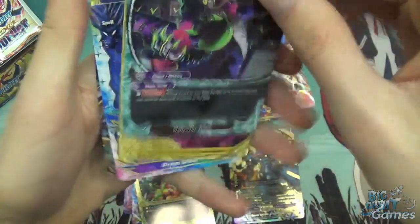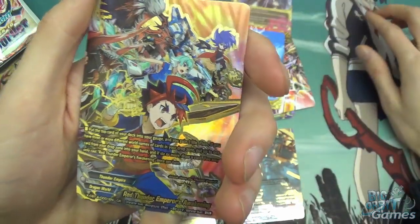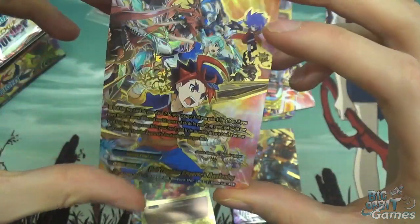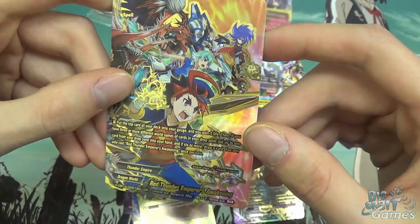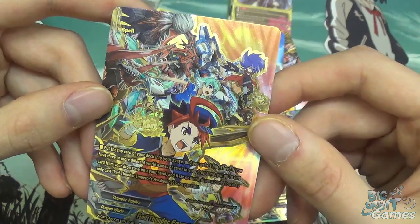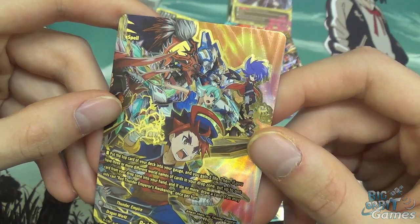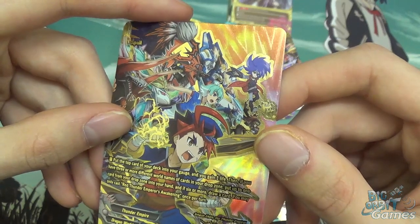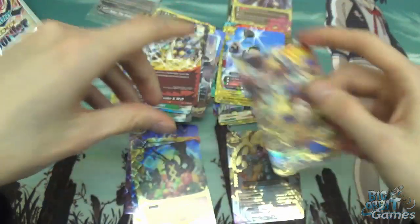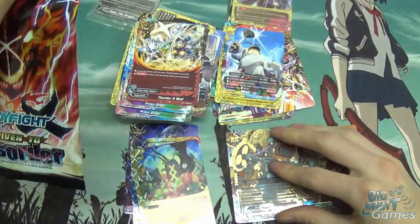Malignant Chuma, Fabricated Sword of the King Hovd the Replica, Prism Order, Thunder X Wall, and this is the Climax Rare. I believe this is the first time a Climax Rare has existed — I'm not sure if previous Climax Boosters had it. This is Red Thunder Emperor's Awakening: put the top card of your deck into the gauge and you gain one life. Then if you have three or more different world names of cards in your drop zone, put up to one card from your drop zone into your hand, and if six or more, draw a card. You may only cast Red Thunder Emperor's Awakening once per turn. I believe that one comes in Triple R as well, so I'm not sure what the difference between the Triple R and the CR foiling is.